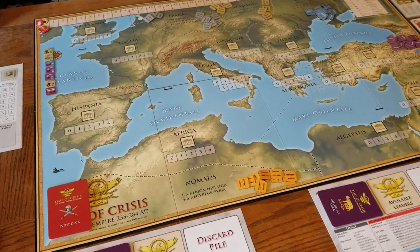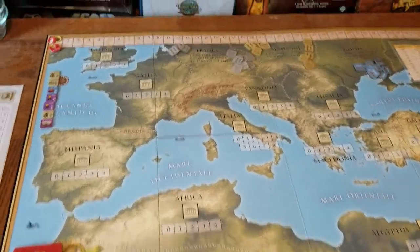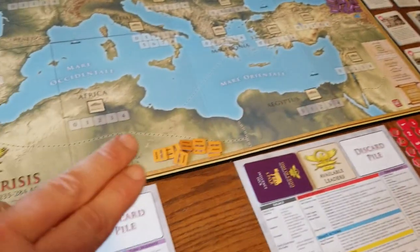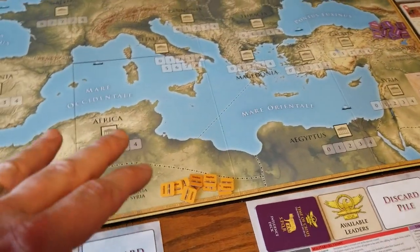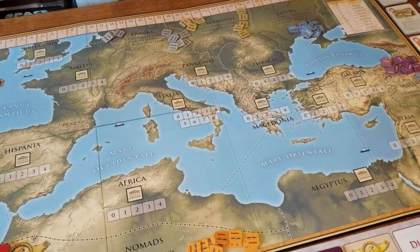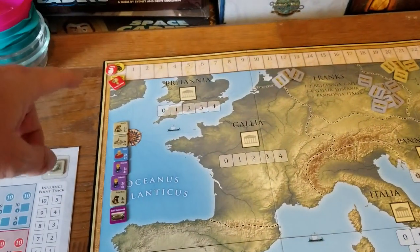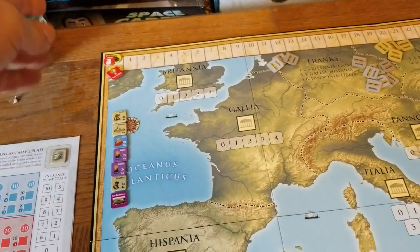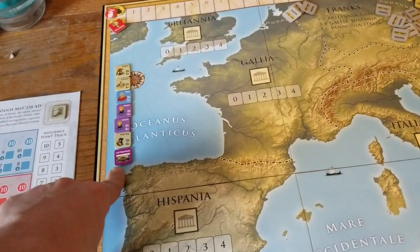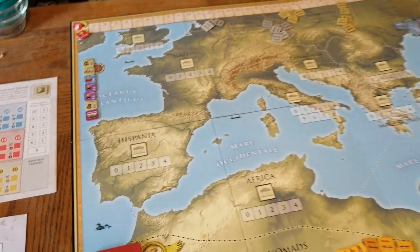Let's take a look at the components inside the box. First off, we have the map — a gorgeous, mounted map, absolutely lovely looking. Around it, each of the barbarian hordes is arranged around the center of the Roman Empire at the time. These will wreak havoc when activated, slowly growing and then invading to crush areas if you're not careful.